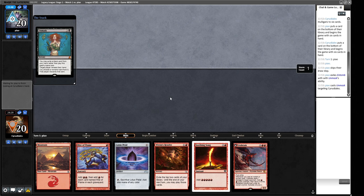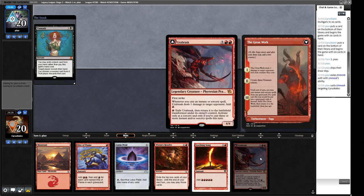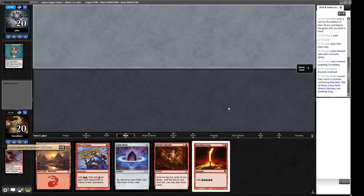We're getting Unmasked - bad news for us. They pitched Unmask and Entomb - it's the Reanimator deck. We don't really have many answers to discard spells; we're not a Veil of Summer deck. They could take our Urabrask and then reanimate our own Urabrask, which would be very sad. And indeed they took our Urabrask - are we going to see a reanimated Urabrask?